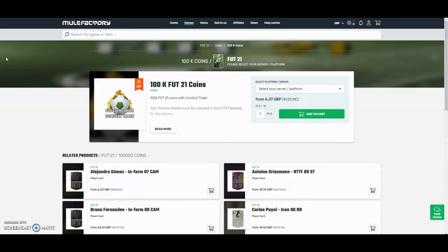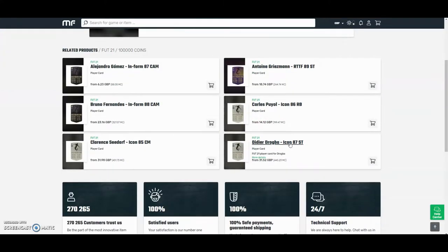Hi guys, for the cheapest and most safest coins on the whole internet, check out MuleFactory.com and use the code OWENFIFA at checkout for a discount. They have 100% safe comfort trade and they also do lots of different deals with coins and also different players, as you can see down below. Check them out, there's a link in the description.